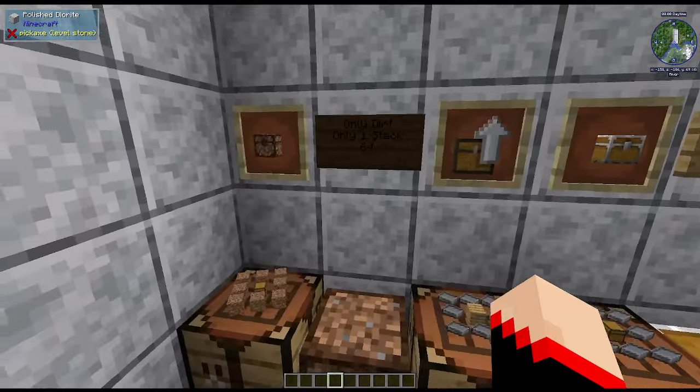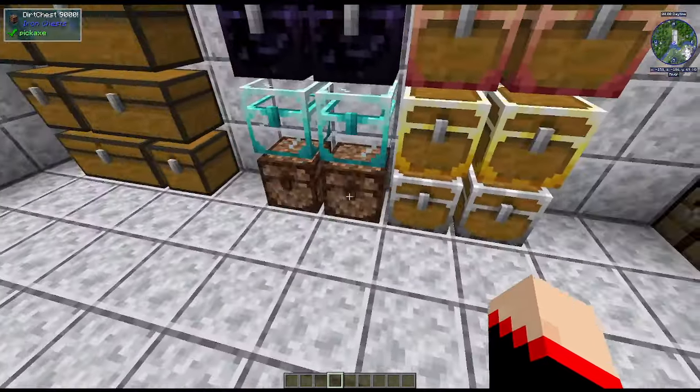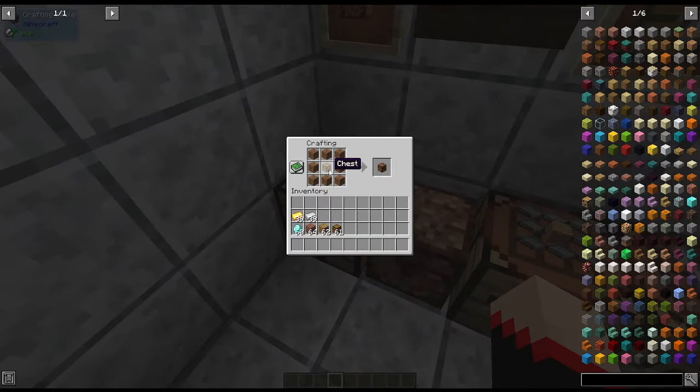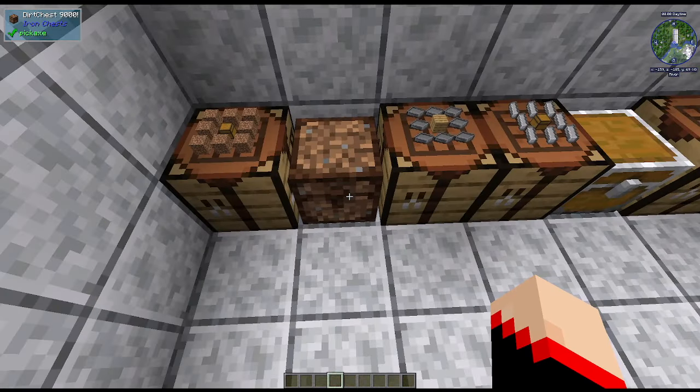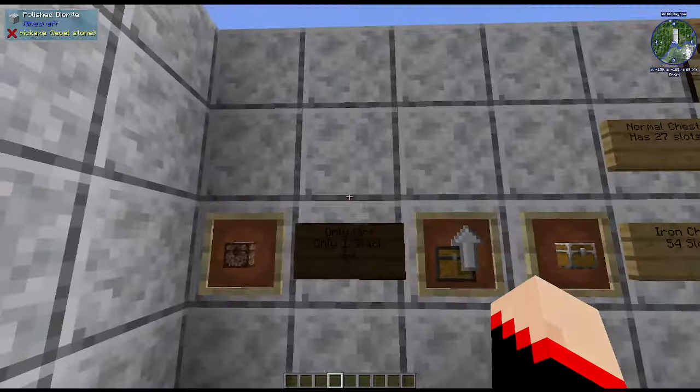First of all is the Dirt Chest 9000 — it looks like dirt and it's very trolley. You take a chest and surround it by eight dirt and it gives you the Dirt Chest 9000. Why would you want one? Honestly, I have no idea, because it's only one slot and all it holds is dirt. If you try to put anything else in it, it will not hold it — only dirt, one stack.